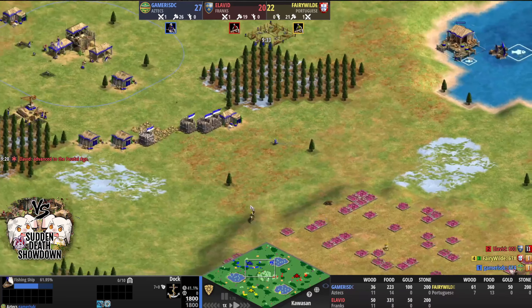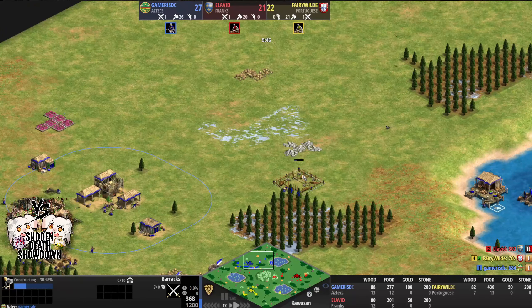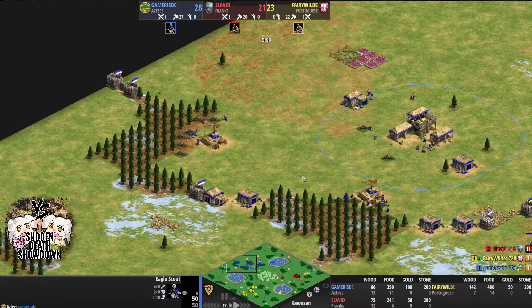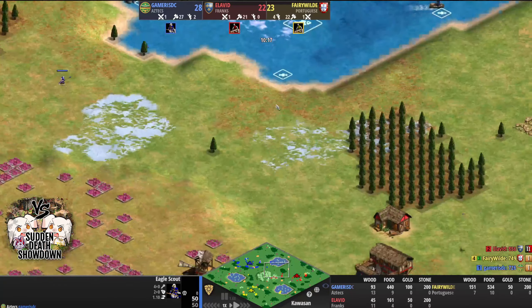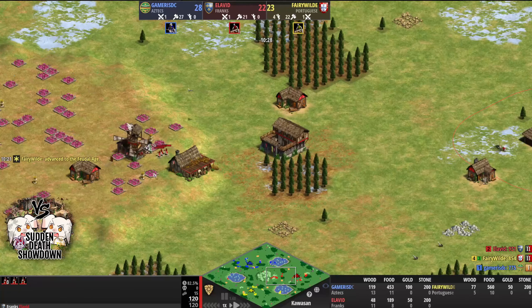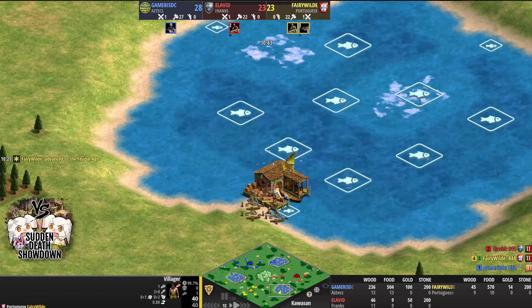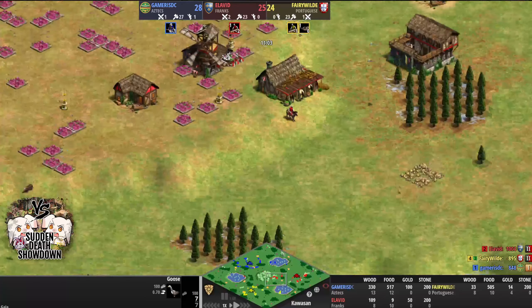The argument for Gamer is that his best map in the game is Four Lakes and Kawasan definitely plays similar, so it lends itself to his capabilities. Feudal Age coming in for Elevid — being that he didn't dock, that makes sense. We are going to see some early scout play. When Feudal Age arrives, Gamer says he's going to put a barracks down and get a couple of spears, because that's Franks coming. Fairy Wild also hitting Feudal Age, though late to gold so it won't be a quick Fast Castle. He did wall nicely and is adding one fire ship to prevent Elevid from getting water control to the south. He also didn't find these two turkeys — really unlucky.